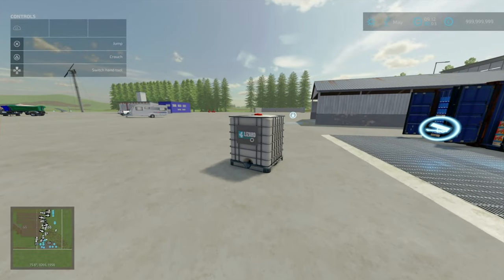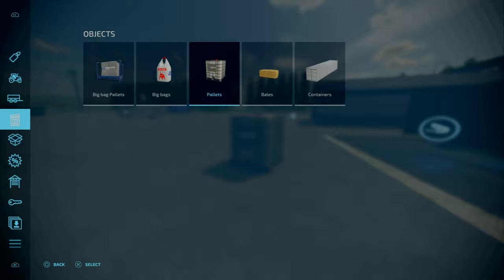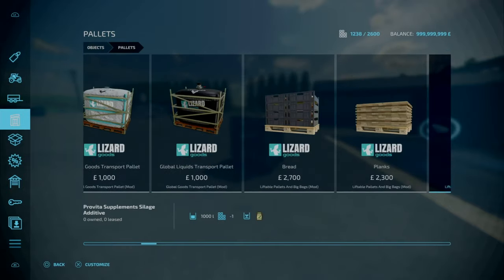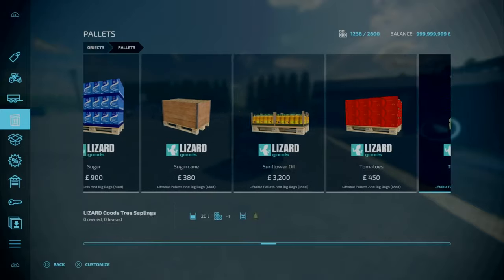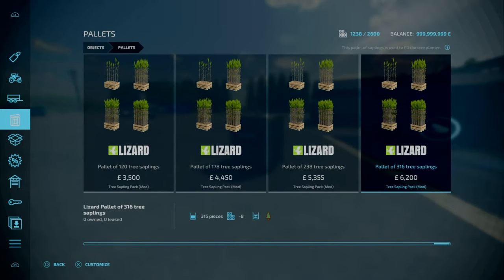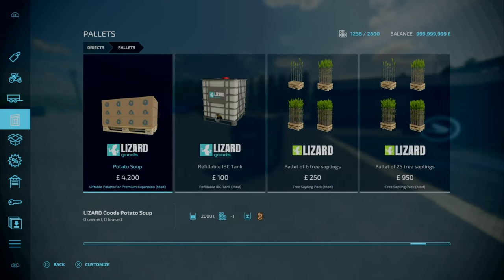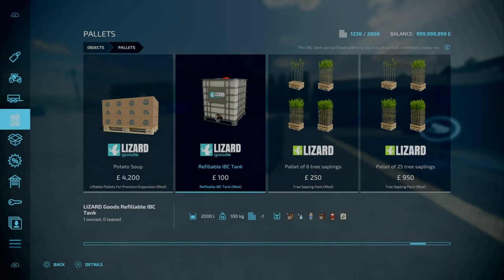This is by W33ZL, 0.7 megabytes to download. Slot count is 3, goes down to 1. You'll find this under pallets — go towards the end. Basically what this is, it's an IBC tank that can be refilled with liquids. It can be suitable for sprayers and any other categories. It's only 100 to purchase, holds 2,000 litres, 100kg is the base weight, and will accept water, milk, fuel, herbicide, and fertilizer.